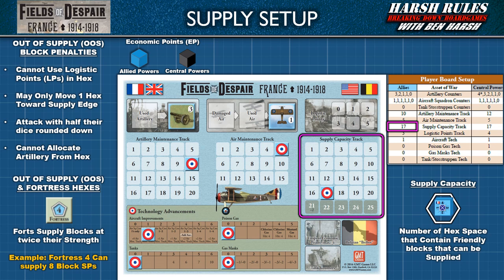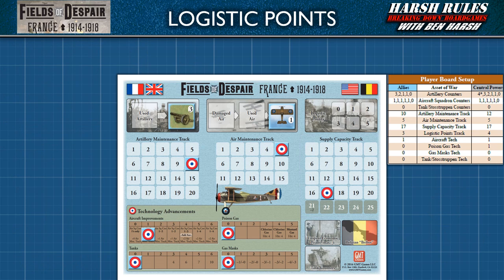Fortresses can also provide a limited amount of supply. A fort can supply blocks at twice its strength. For example, a fortress with a strength of four can supply up to eight strength points of blocks. Finally, let's discuss logistic points.